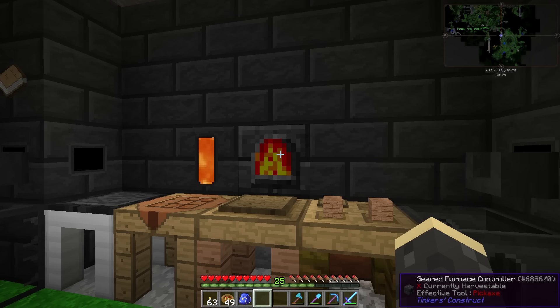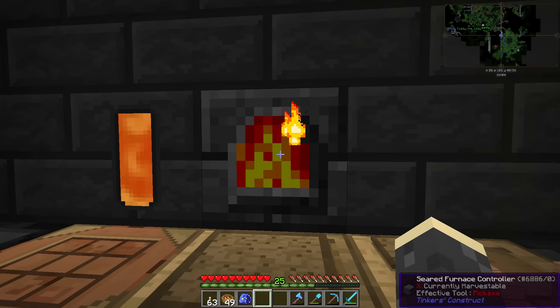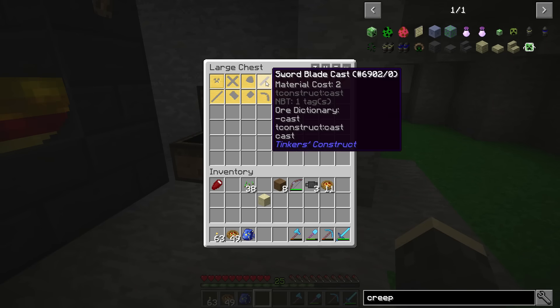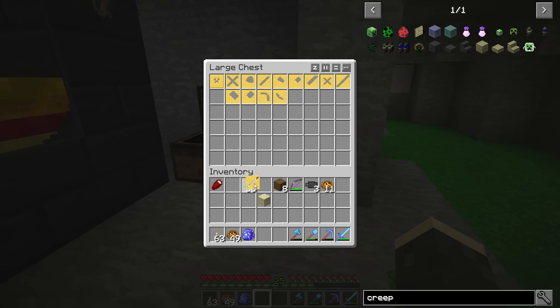I do wonder why this one is going faster than all the other ones — it's kind of strange. I don't know, but it's really neat. I think you could probably pull stuff out of here but I'm not exactly sure which block it would be from, probably the furnace controller. We don't really need to automate that too much. Today we're going to be taking a look at our first Tinker's tool together.